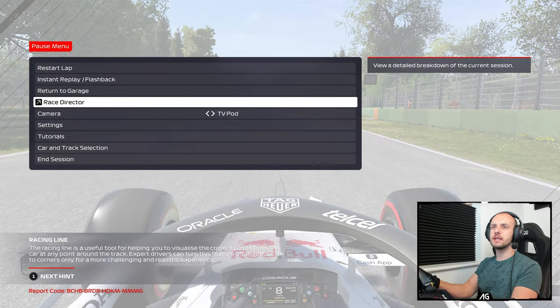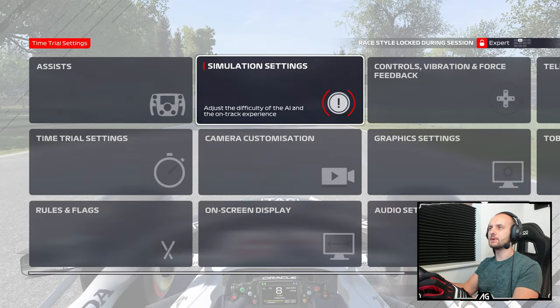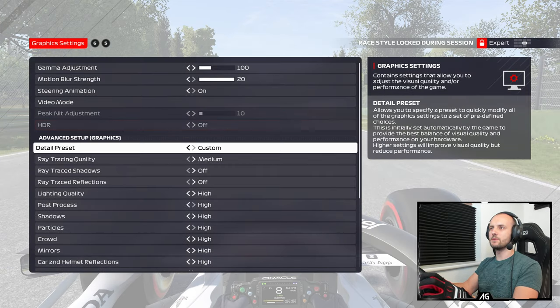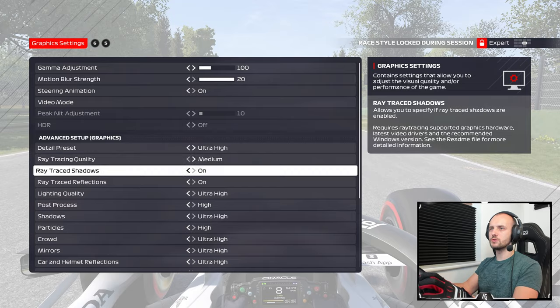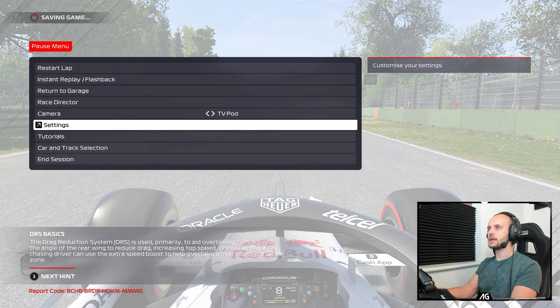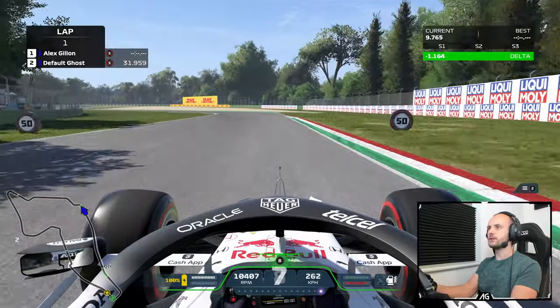I'm going to turn the graphic settings up to max because there's a slight line visible that I don't want you to think is something weird with the game. I'll turn that up to ultra, and we'll switch off ray tracing — that shouldn't apply when you're actually playing the game anyway; it should only be in menus and replays. There we go, those lines are now gone.